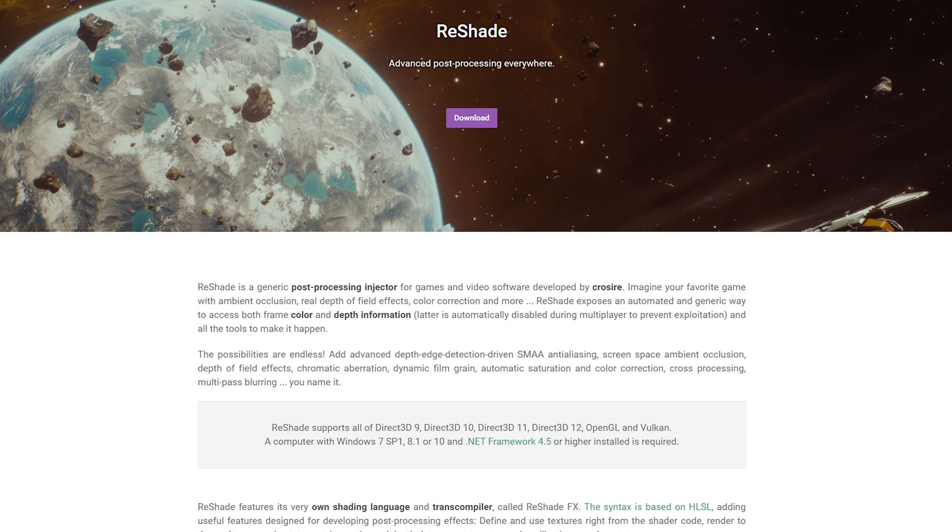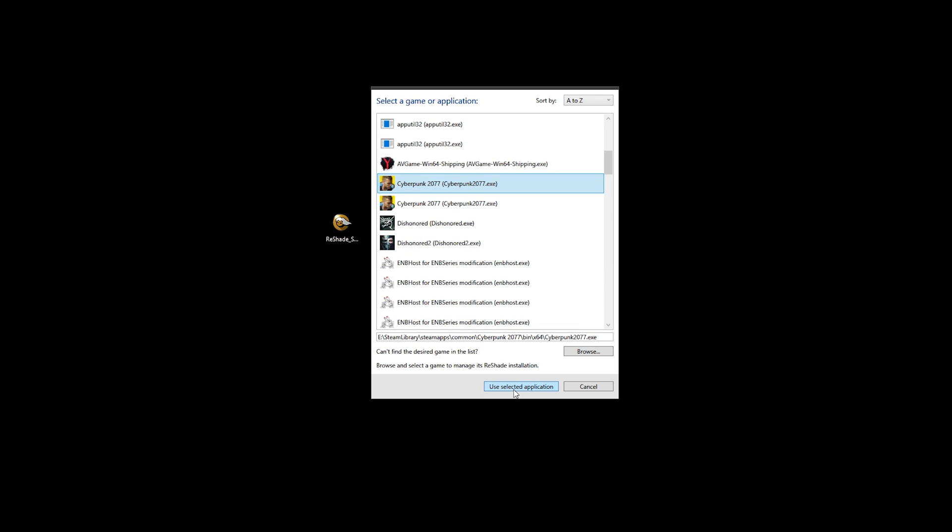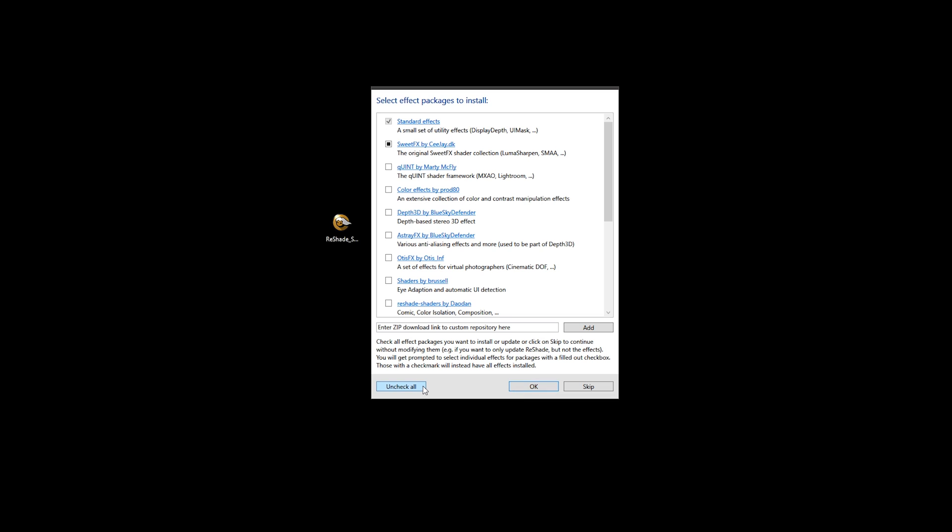Since Supervision relies on the ReShade framework, we need to install that first. It's pretty straightforward these days, but I'll quickly walk you through it. Download the ReShade framework installer from their website. Run the installer and it will automatically search for games you have on your PC. From the list, find Cyberpunk.exe and hit install. Since this mod doesn't need any other shaders, you don't need to pick any shaders from the list and can just hit install. Exit out and you're done.